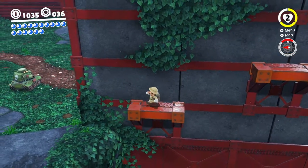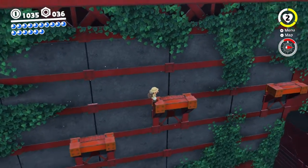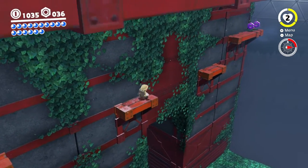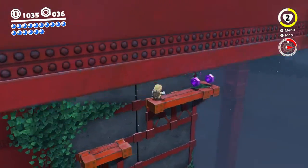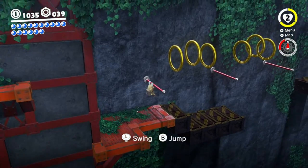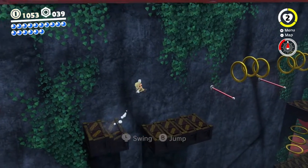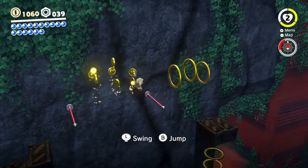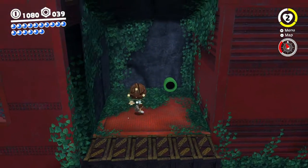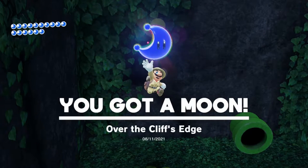This is going to be something I'm very likely to screw up but we're going to do our best. Okay, that's a tough jump. All right, that's good. Nice - is there more? There is. What's in here? Oh, that's fun! I like this section - feeling a little acrobatic. Is there another moon in here? Nice, getting all kinds of moons over the cliff's edge.